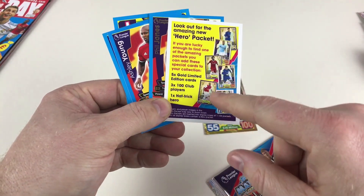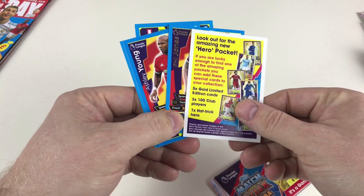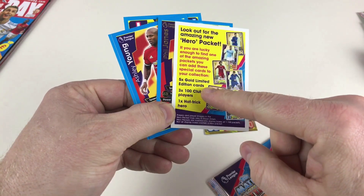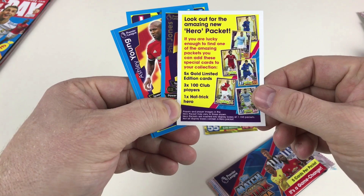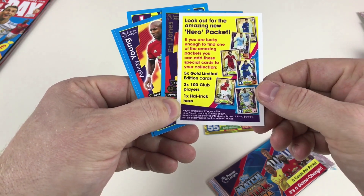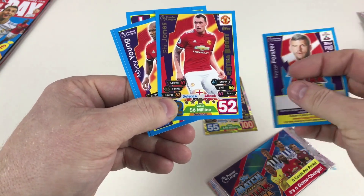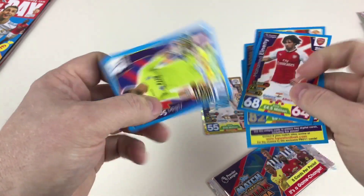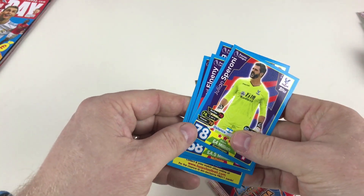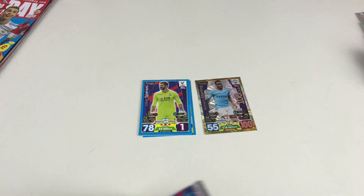You can get hero packets — one of the amazing packets. You can add these special cards to your collection. There are five gold limited editions in the hero packet, 300 Club players and one hat-trick hero. Hero packets are inserted into display boxes at one in 150 packets, so not all display boxes contain a hero packet. The rest of the first pack has Fraser Forster Pro 11, Phil Jones Extra Boost, Ashley Young, Mohamed El-Neny and Julian Speroni. A 100 Club and the collection isn't even properly out yet!